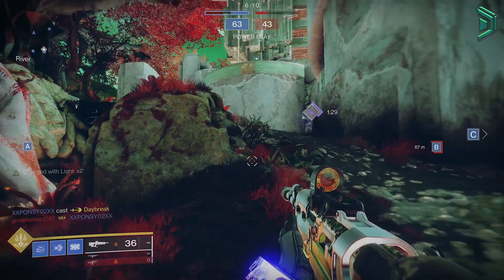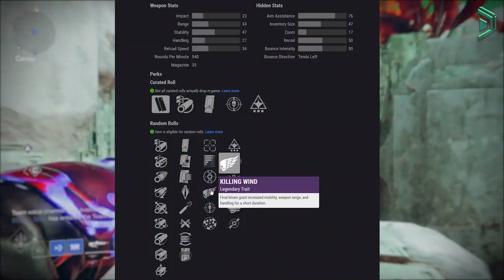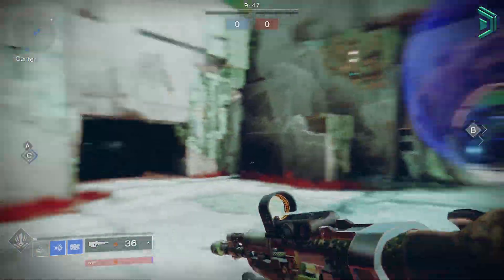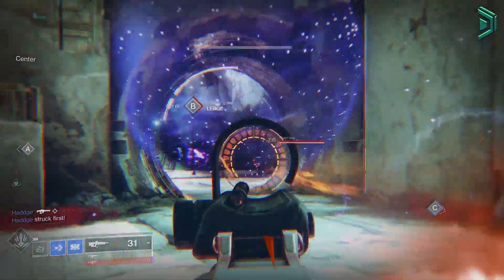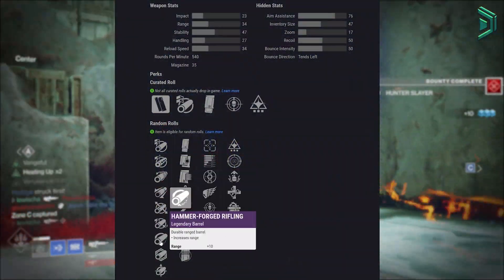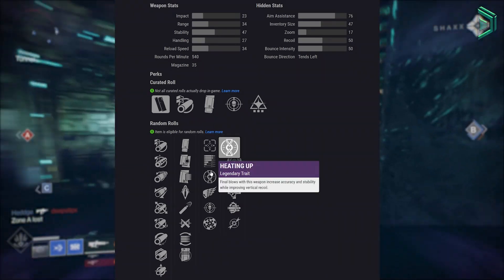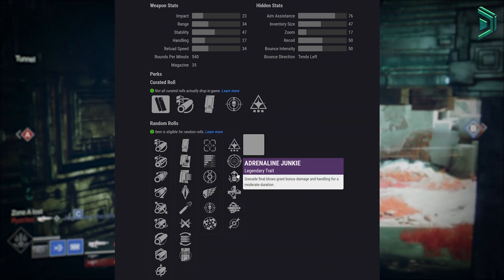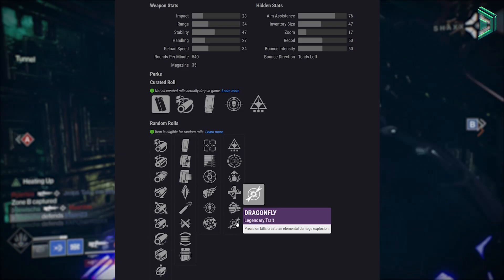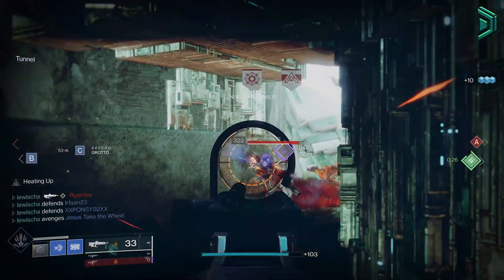Other perks that are good for PvP are heating up and killing wind for that first trait. For PvE, honestly there's not too many good rolls and I personally wouldn't use it there, but if you want to then you'll want extended barrel or hammer forge rifling, appended mag or flared magwell, subsistence or heating up alongside frenzy or dragonfly, and of course a range masterwork for both PvE and PvP — but honestly I wouldn't waste my energy slot with this in PvE.